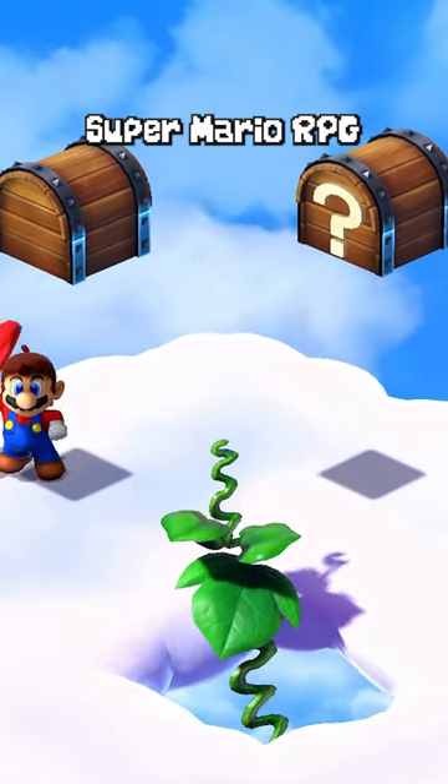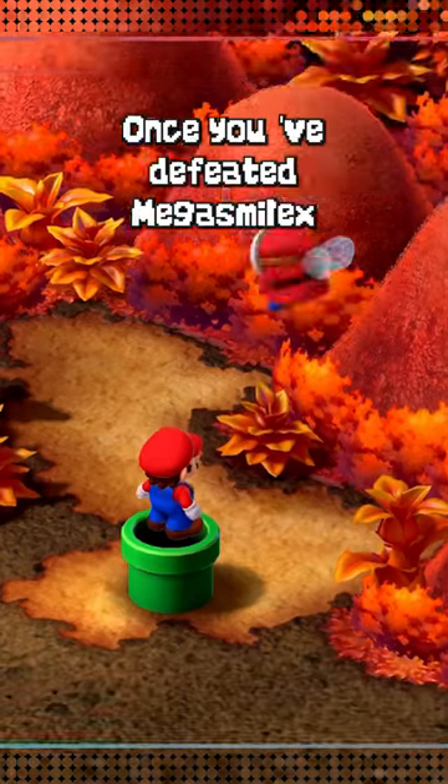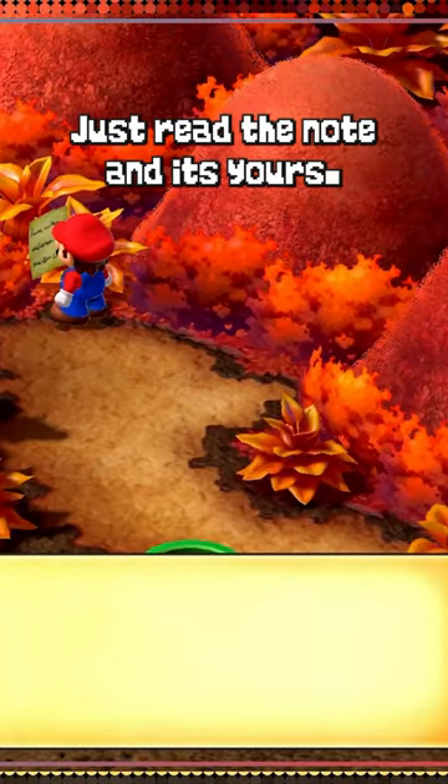This is how you get the lazy shells in Super Mario RPG. First, you'll need the seed, which you can get from Beezo after he drops it once you've defeated Mega Smilax. Just read the note and it's yours.